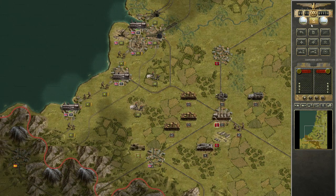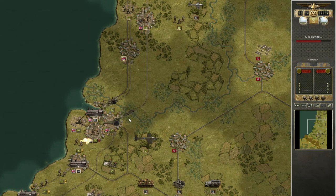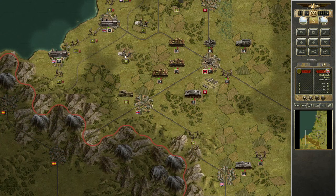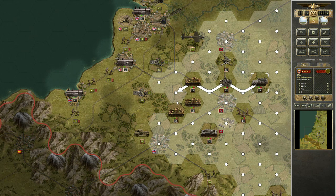I think this is next turn. I have a feeling that this whole area is blocked by enemy paratroopers, so I need to clear paratroopers as fast as possible.